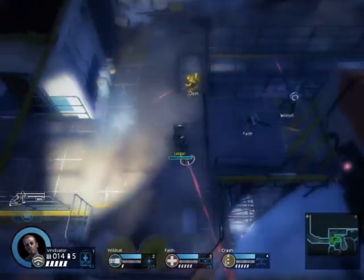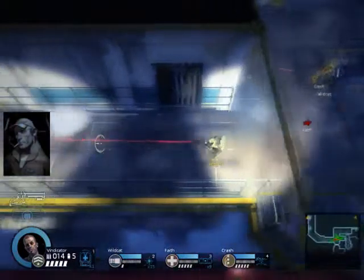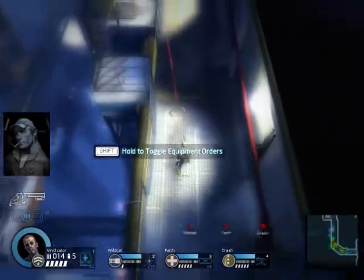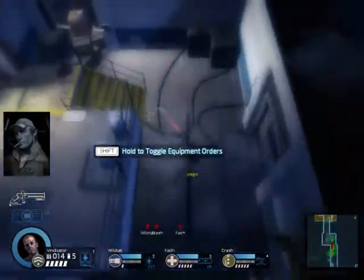Your Vindicator is pretty much the reason you're playing as an officer. This thing is good for crowd control, one-shotting almost anything — pretty much one-shotting the basic enemies. It's really good for crowds.